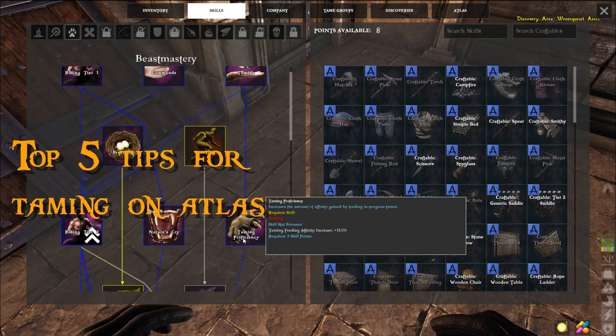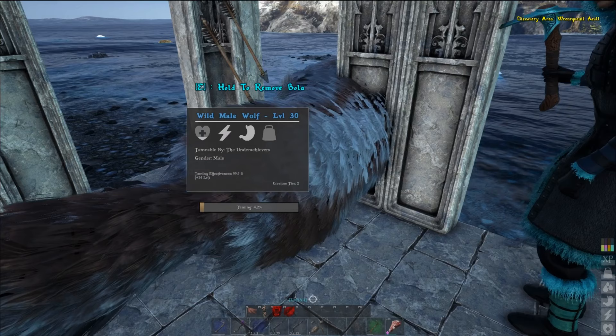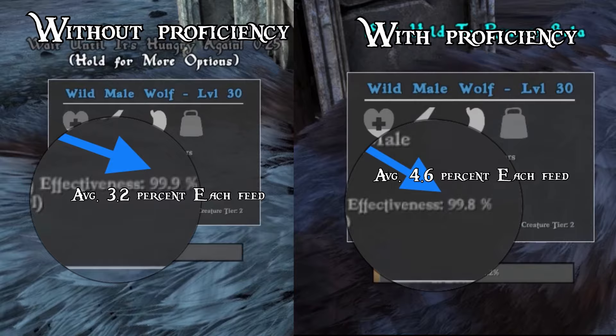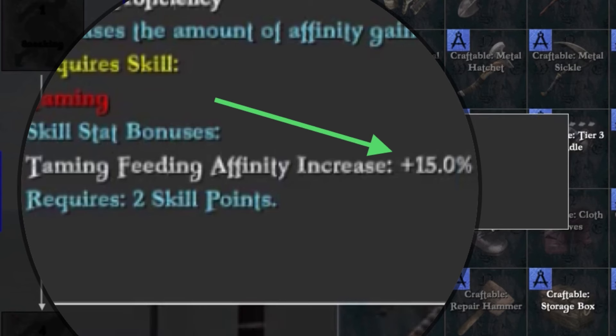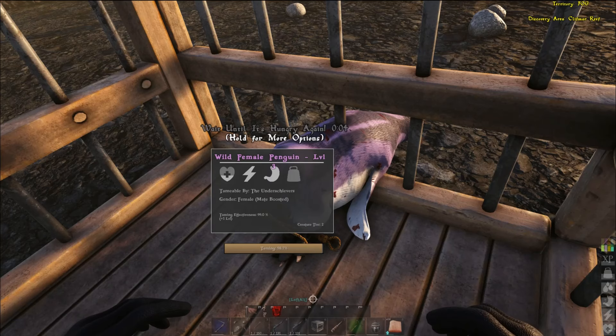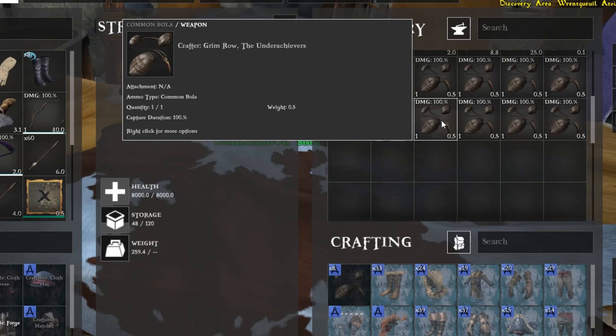What's up guys, this is Dobby and these are my top five tips for taming on Atlas. Tip number one: having taming proficiency perks. Here I'm going to show you the differences between having proficiency perks and not having them. The differences you'll notice are the effectiveness overall and the percentage you get each feed. Having these proficiency perks will give you plus 15 to 45% more taming affinity, which helps your overall taming effectiveness and gets the tame done quicker.